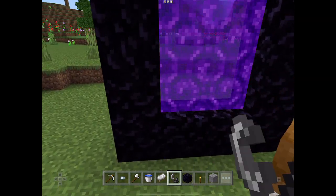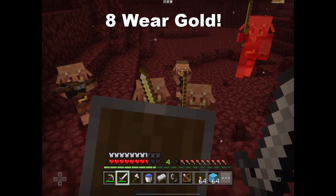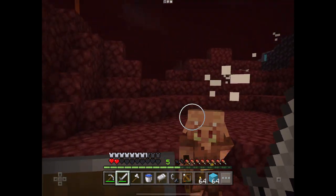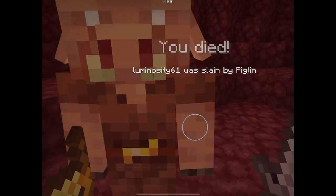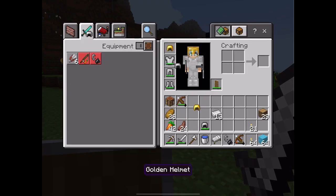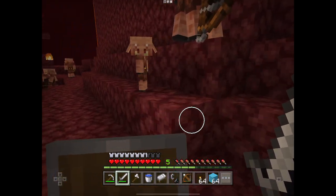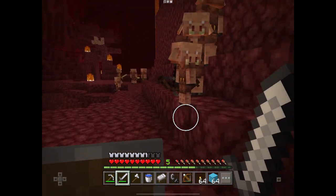Tips for the nether. Number 8: Wear gold. It is very easy to do and it saves you a lot of trouble with the piglins, as they don't attack a player who wears gold. It can be golden boots or a helmet, as they are the cheapest to make. The piglins then become neutral and one danger in the nether is eliminated.